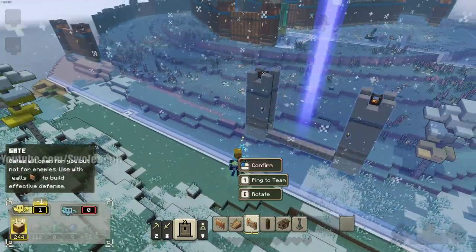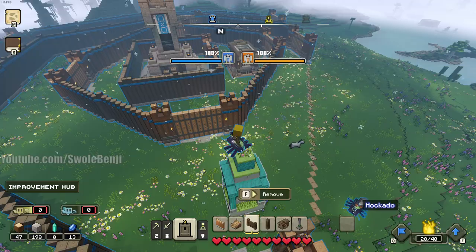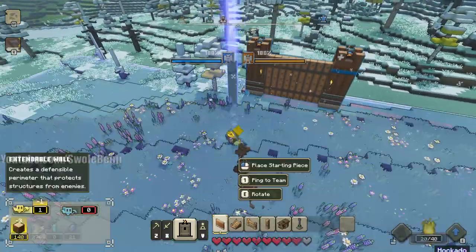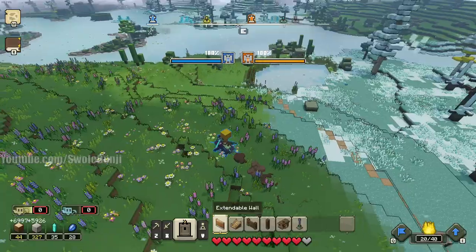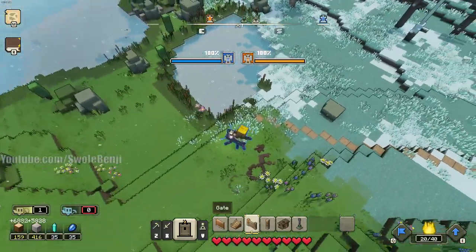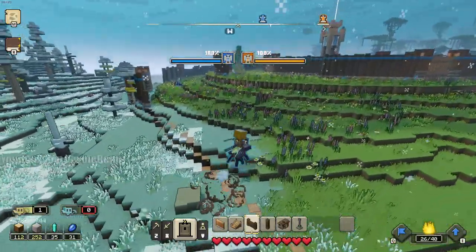Two base mommies, two base dads — a base family, a base mom and a base dad. It's looking pretty so far! You'll see that he's slashing the air, as am I — that's because we're both building and clicking around. Why don't we have a little puddle there? I don't have enough wood. Any more wood structures are being attacked.